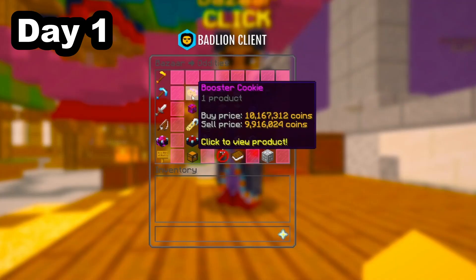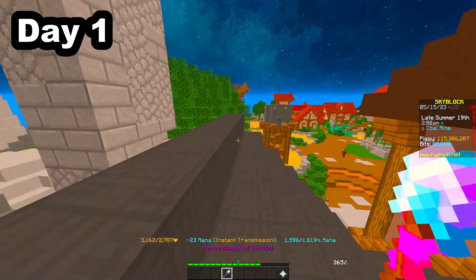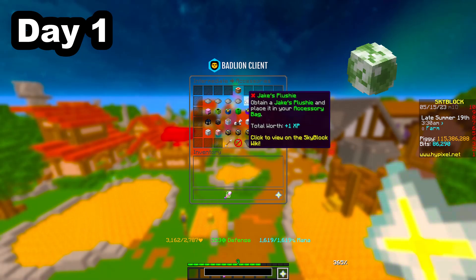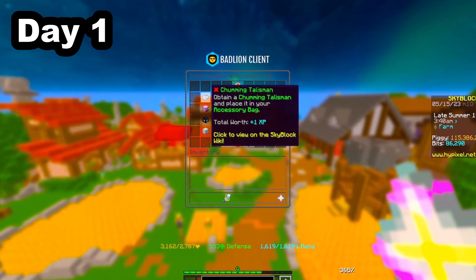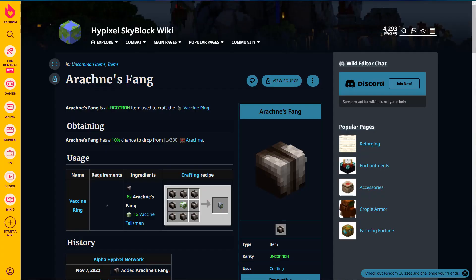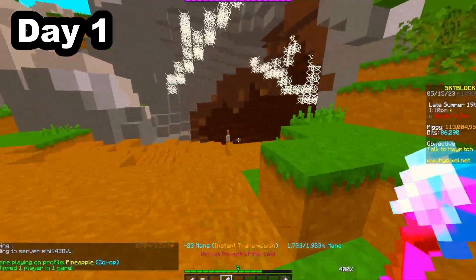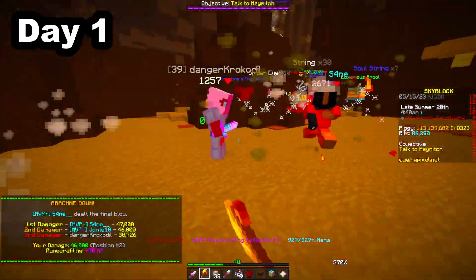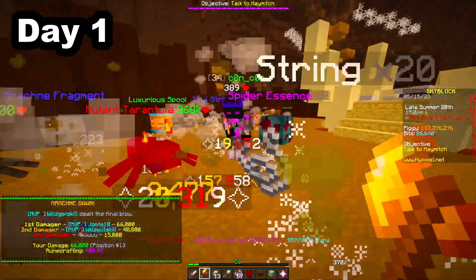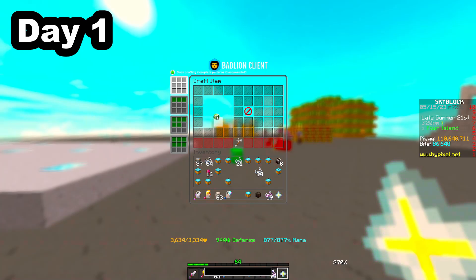Day 1. First I wanted to see what accessories I could get, and one option was the vaccine ring — an upgraded version of the vaccine talisman. But you could not buy the resources from the bazaar, so I needed to grind for it. The resources needed were arachne fangs, which were a drop from arachne. So I started killing some arachne bosses, and after about 50 bosses I had gotten all 8 fangs, so I crafted the vaccine ring.